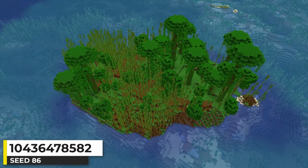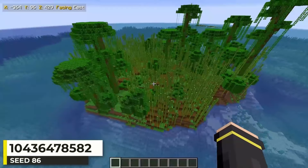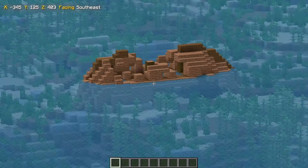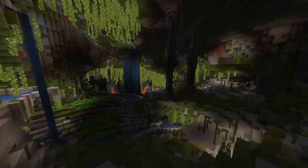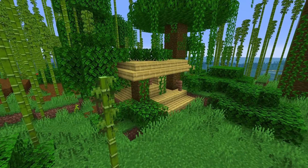We're going to the basics with this jungle island — well, if you consider a bamboo jungle the basics. There are a few scattered islands and a shipwreck nearby, plus an island right next to an ocean ruin. An azalea tree lets you know there are lush caves underground to explore. A quaint little jungle island hut could look great here.